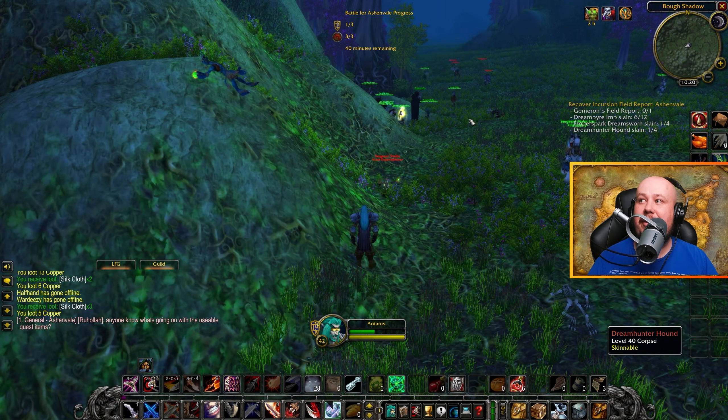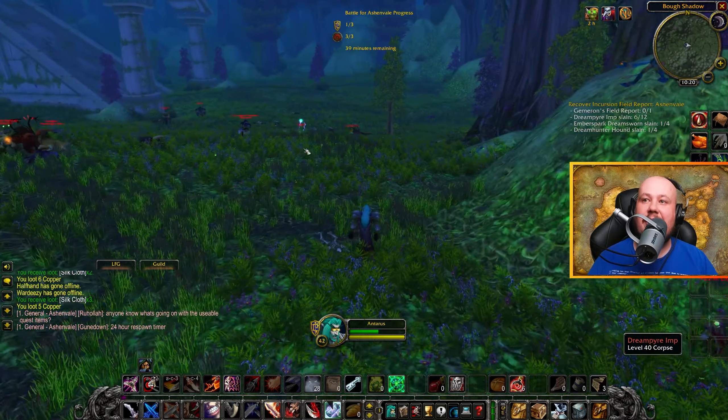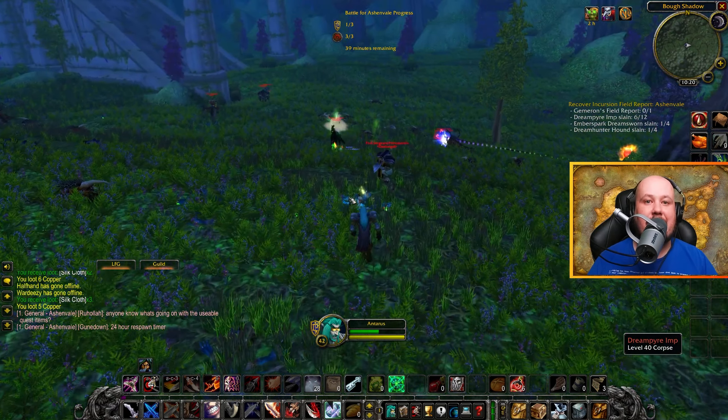Don't forget to pick up the quest for this — Recover Incursion Field Report Ashenvale — from the quest giver just outside the area. Then come on in here and kill a bunch of demons, getting each of your unique resources from each type of demon.